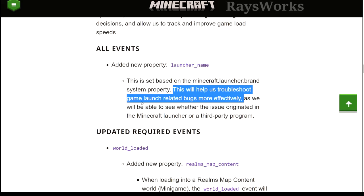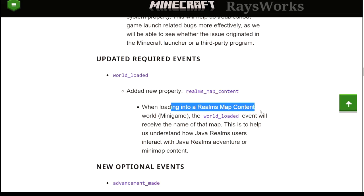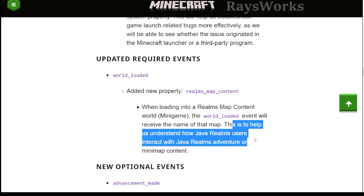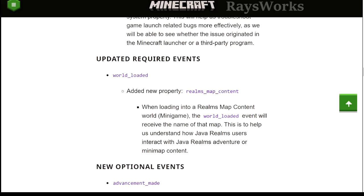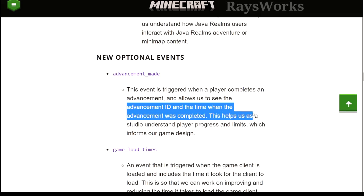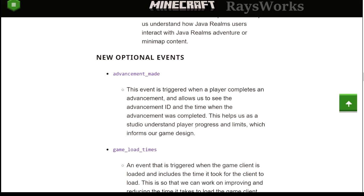They said they're collecting launcher name information for troubleshooting bugs related to the game launcher itself. They also made changes under world loader where they're able to collect information about what type of worlds you're loading into, to understand how Java Realms players interact with adventure and mini-map content. For the new optional events category, they added 'advancements made', which keeps track of what advancements players accomplish and the time they achieve them. The reason they're collecting this is to understand how players are progressing and what's limiting players, to inform their game design.